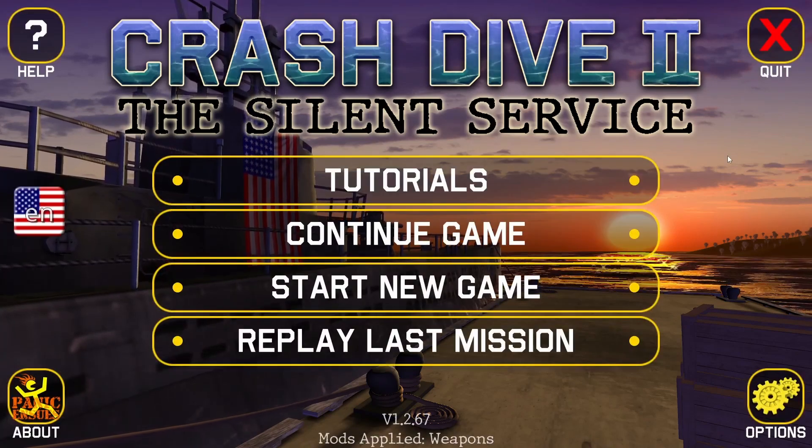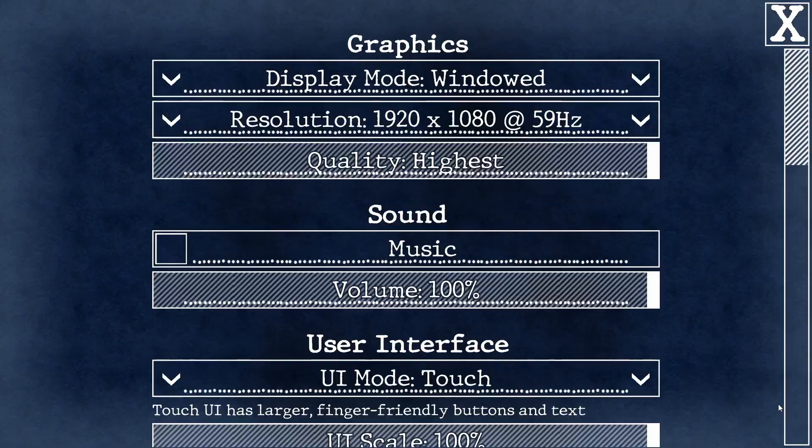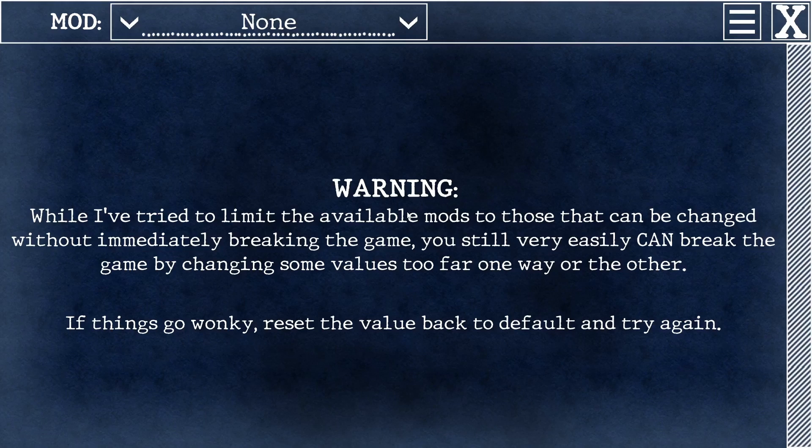To open the modding editor, just go to the game's main menu, go to the options button at the bottom right, scroll all the way to the bottom and click on the modding button. That opens up the editor.